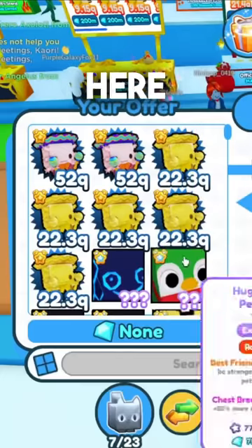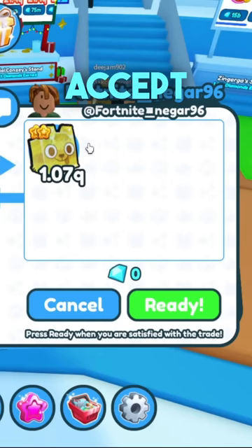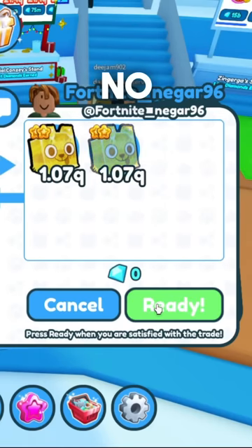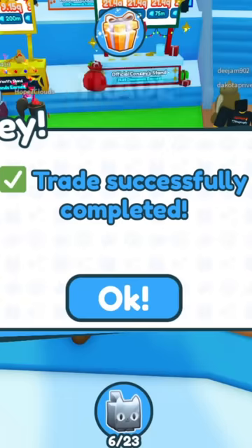Okay, here's a trade. Let's go ahead and put in our axolotl, the new secret pet, and see what they offer for it. We have to accept anything they offer. They put in a piñata dogs. Oh no. Okay, we got to accept it. Let me know in the comments, is this a win or a loss? Trade successful.